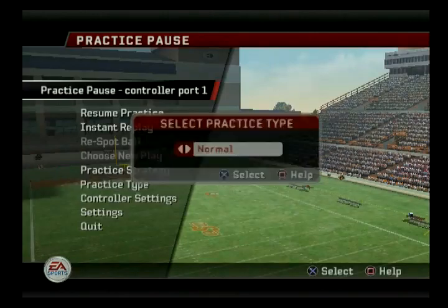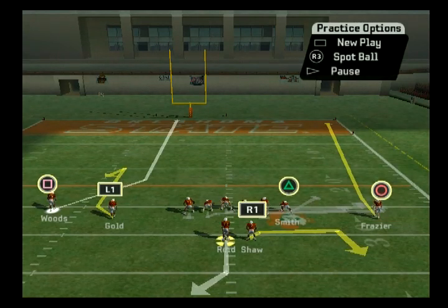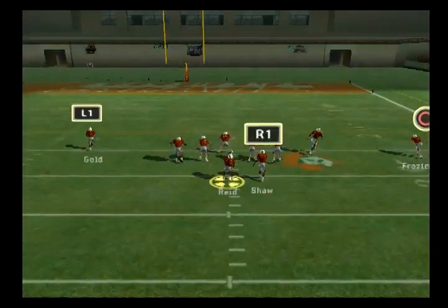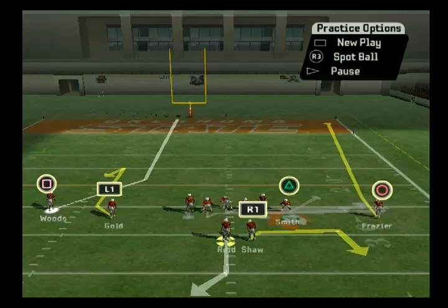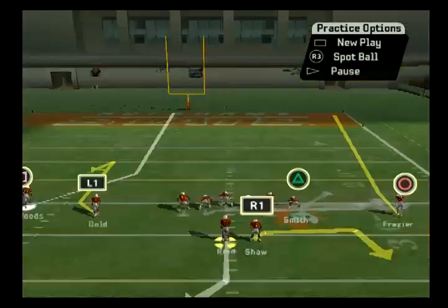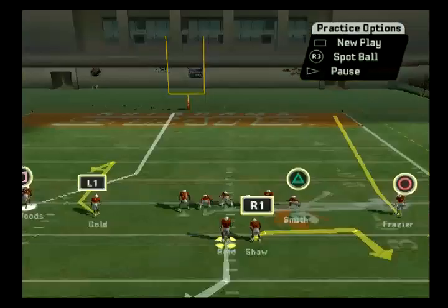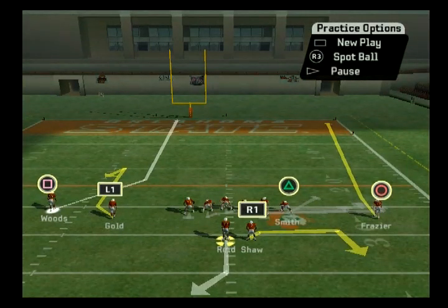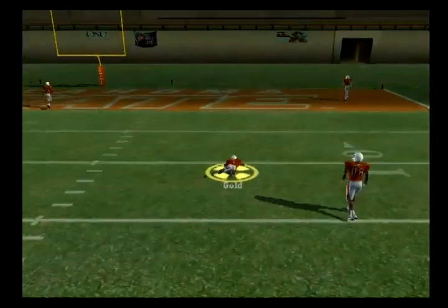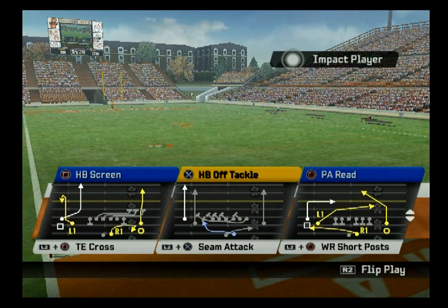Against zone with halfback screen, you could take a useless route and give yourself an extra zone beater. You can hot route L1 to a slant for a center beater — if you see a big hole open in the middle you could try to give it to him. The slant works a little quicker than a dig. But this play is designed to get to your halfback, especially against zone. Just keep backing up and give it to him. Get in the habit of hot routing one of your receivers to a slant or dig to give yourself an extra zone beater just in case.